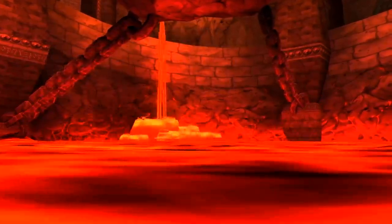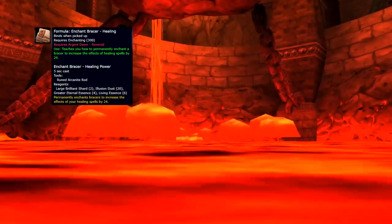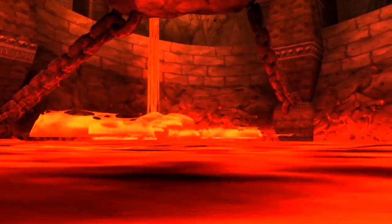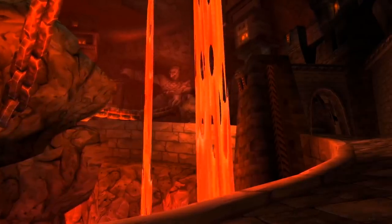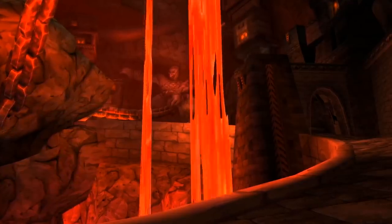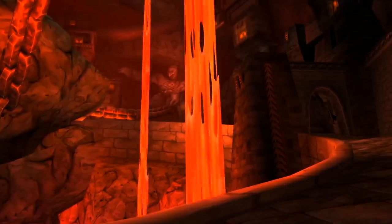Speaking of upgrades, 24 spell power from Argent Dawn and 24 spell power enchants for bracers will be available too. Between Nightfall, enchants for healers, and enchants for DPS, it will only get better for Blackwing Lair. I think Blackwing Lair is not going to be that hard — probably a bit harder than Molten Core — and all these items help.